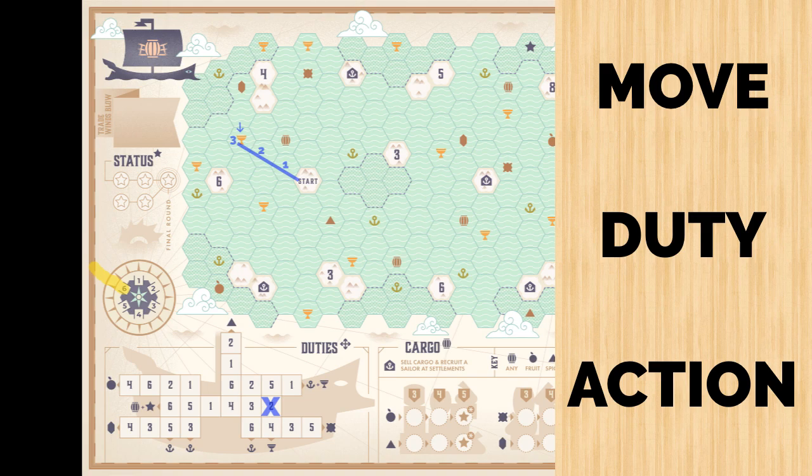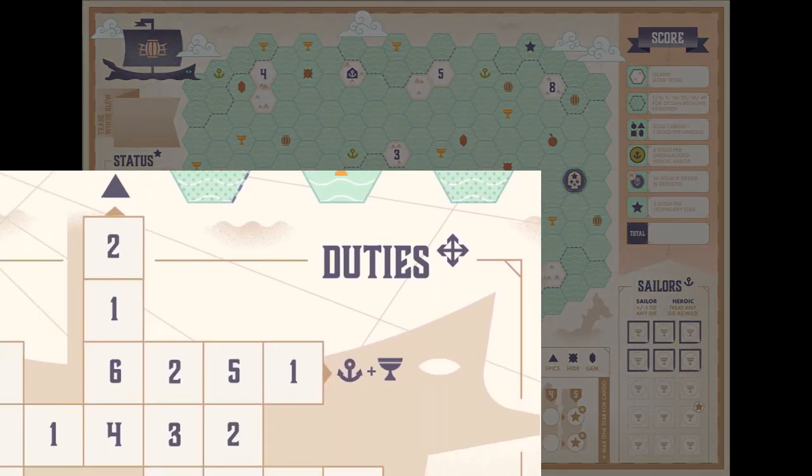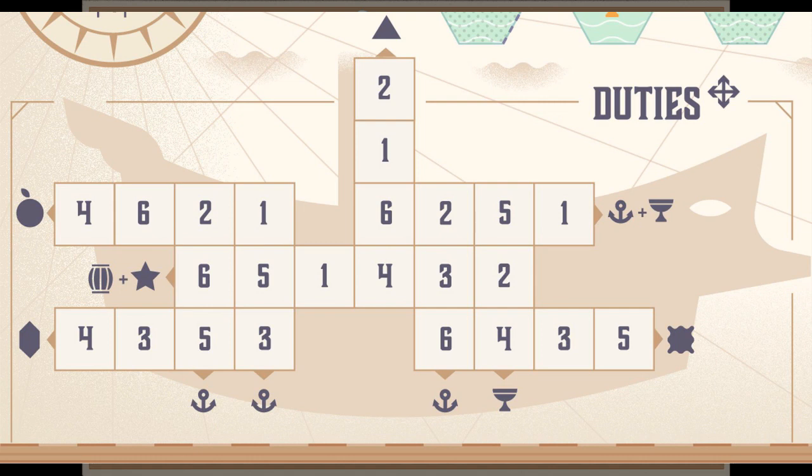Let's jump into duties and see how those work. One of your dice is always used to mark off your duties. The only exception is if you've already marked off all available slots for the number that you've chosen for your duty — if there are none available, you do not mark anything. Otherwise, you simply place an X anywhere that you'd like to represent the number that you selected.